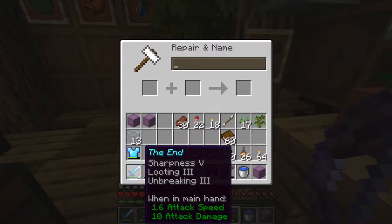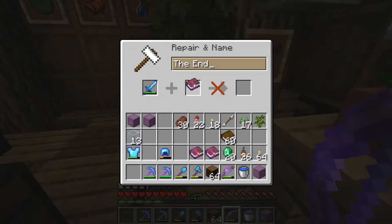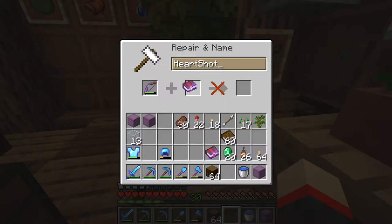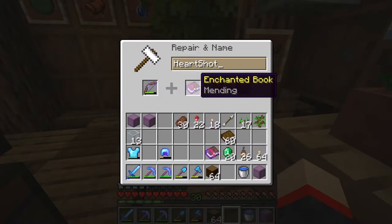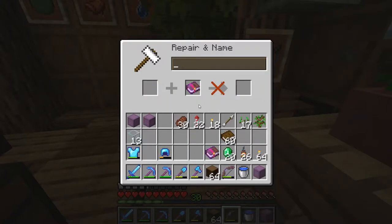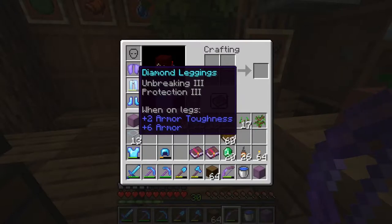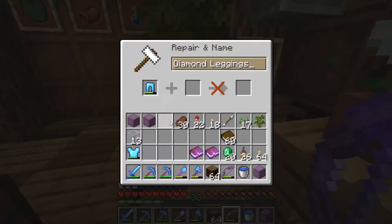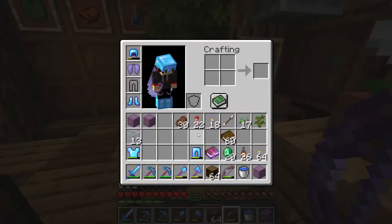Is there anything else that we need Mending on? We need it on our sword — there we go — and on our bow. Can we fit that on there as well? No, it can't. It's got too many things on it. That sucks. Well, do we have any of our other armor? We may as well just put it on our pants — like why not? We have them here.